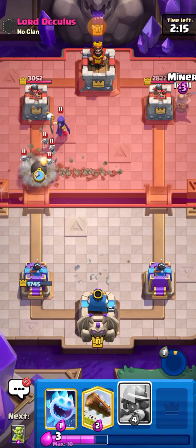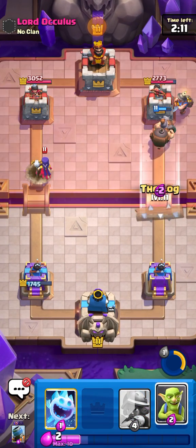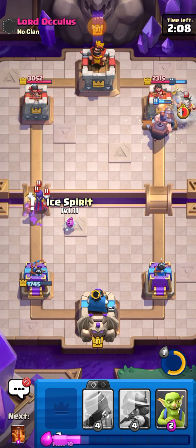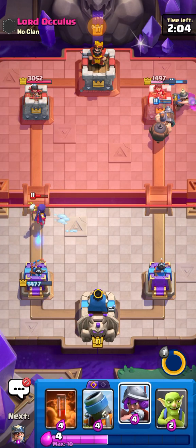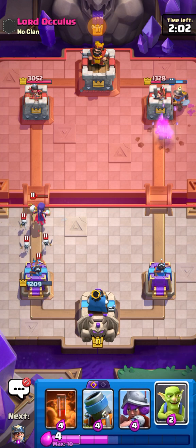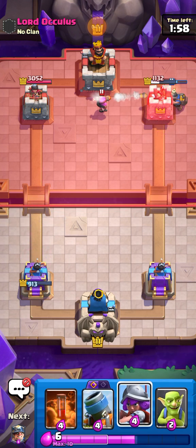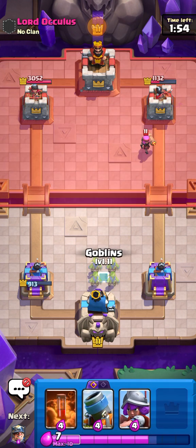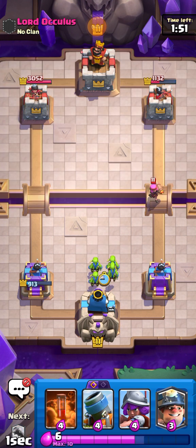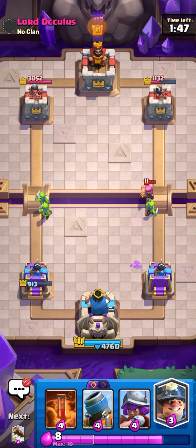Using the bomb hoping we can get through. I preemptively went in for the Log because some people have Skellies for just one Elixir and you can use that to distract the Mighty Miner. We actually got quite a lot of our damage back — I'm really happy about that. I'm hoping to activate King Tower — yes! Okay, that's pretty awesome.